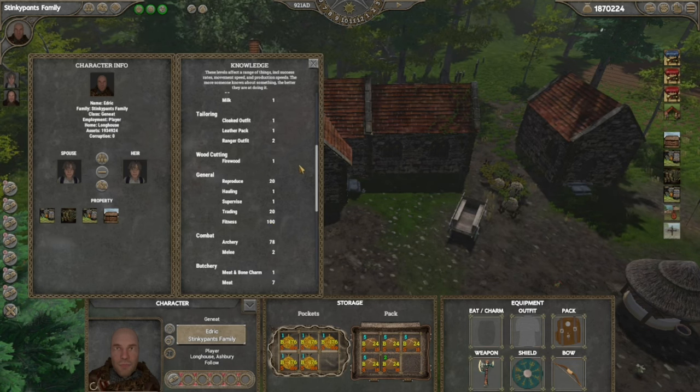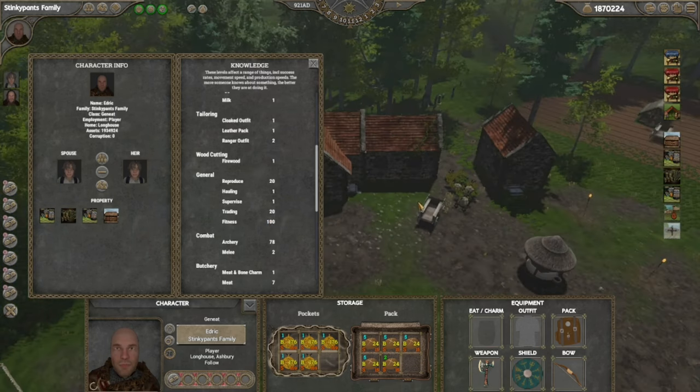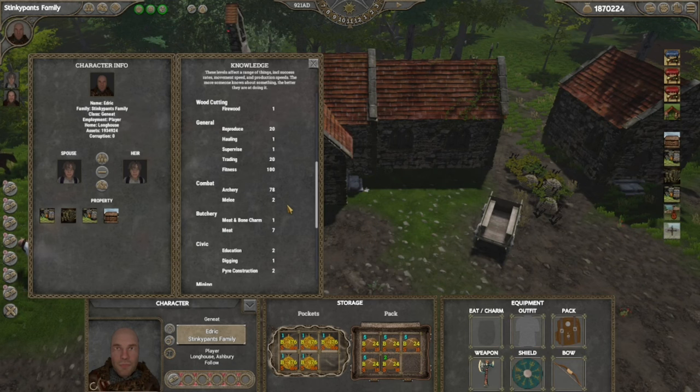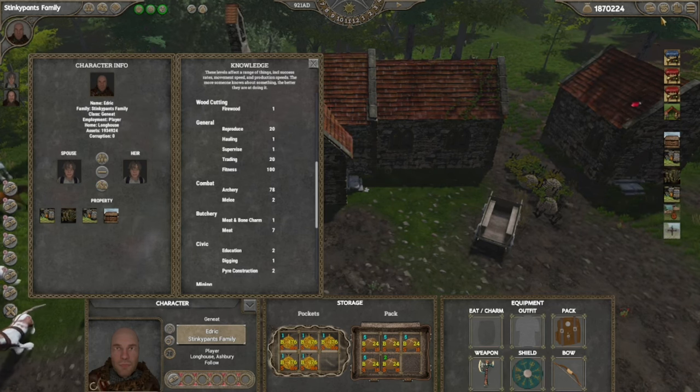For instance, Fitness for my character is 100 because he runs around everywhere. You don't have to do that — you can ride on the back of carts or catch rides in carriages if you or an NPC owns a trading post with carriages, though that does cost money. For the purposes of this video, my archery is at level 78, and my plan is to just kill this guy since I can't catch him at a good time.